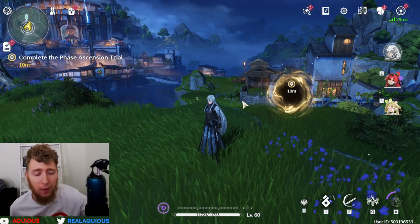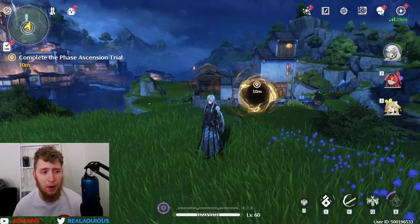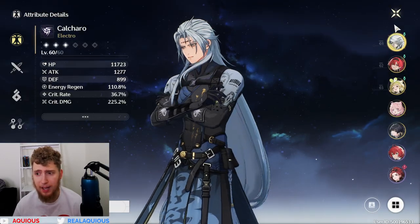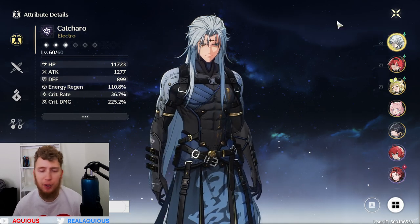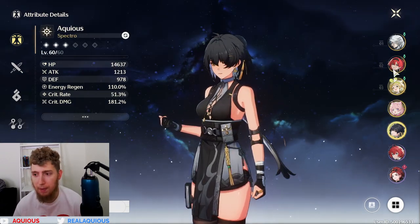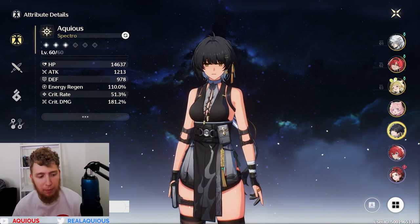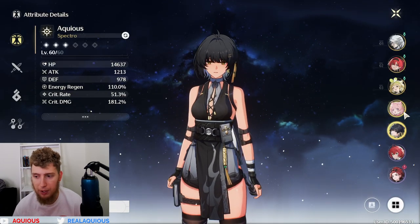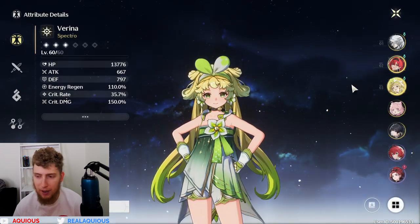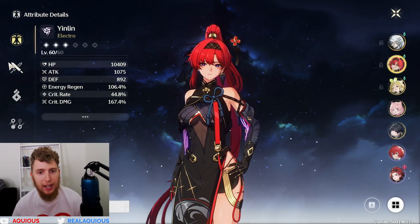Hello everybody and welcome to another Wuthering Waves video. I said last time that I made one of these videos I was going to do just as I did with Honkai Star Rail — every time I get an ascension level I'm going to do a little progress report on my account. Before I do the portal which will allow me to ascend my characters up to level 70 or 80, this is my main cast of characters. I'm very excited to get the ascension. I have already pre-farmed all the materials they are going to need, and I just need to go buy the flowers real quick.